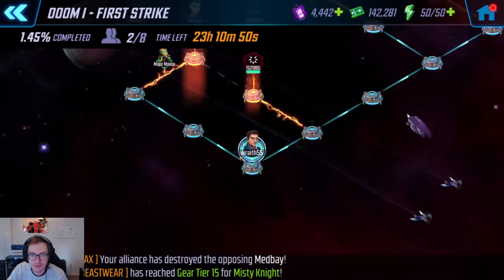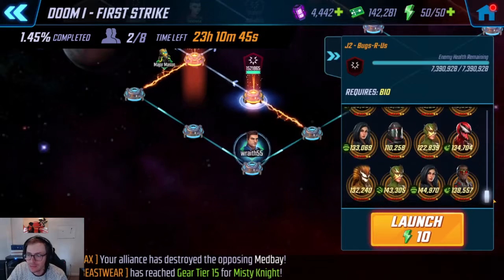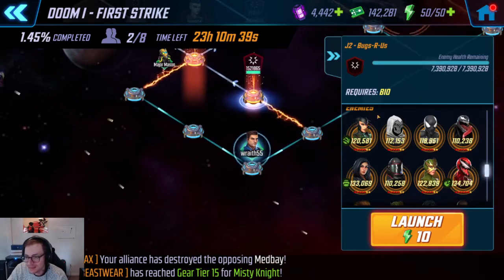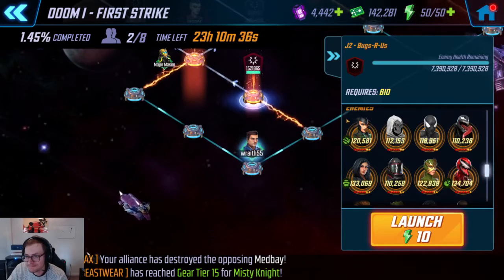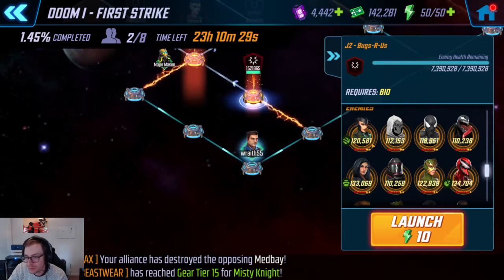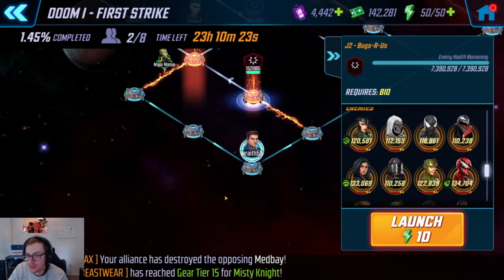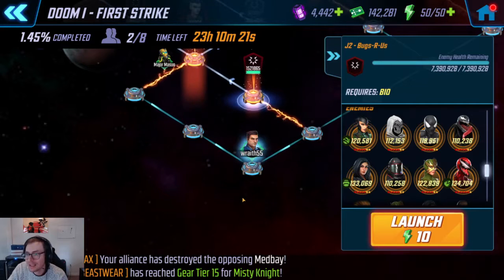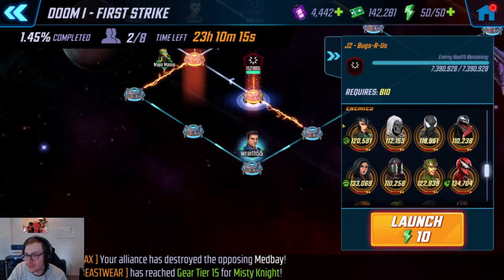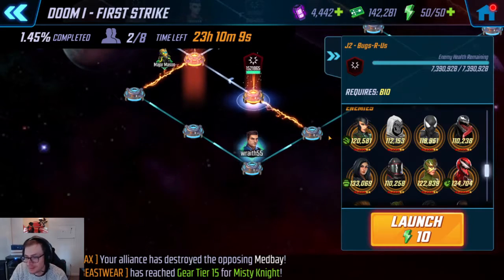Now, the special thing about this node in particular is there's a Hela that starts off at the beginning. Hela summons a skeleton — a little minion — and any time that minion dies, she resummons it. Normally, you want to avoid attacking this thing. Any time a skeleton dies, all of your team loses a little bit of turn meter — 99, I believe — and she gets to heal the most injured Asgardian ally, which includes herself. So generally on most teams, you don't actually want to attack that guy; it's bad for you to kill him because she just resummons him anyway.